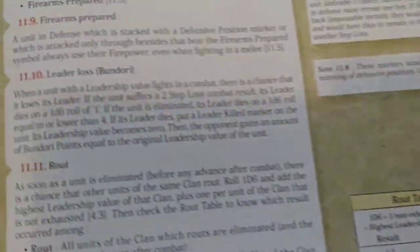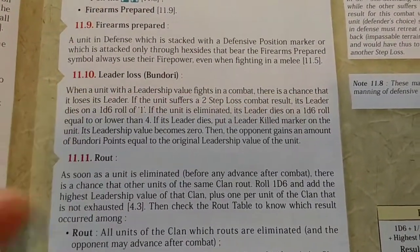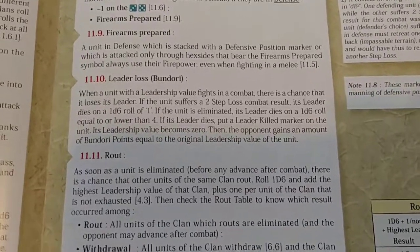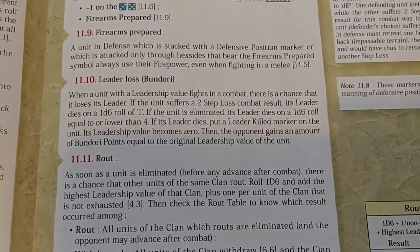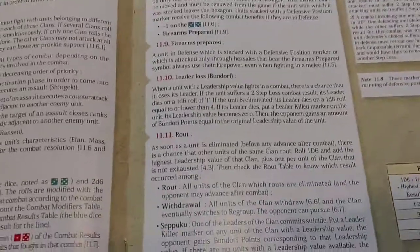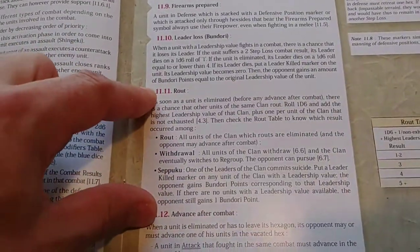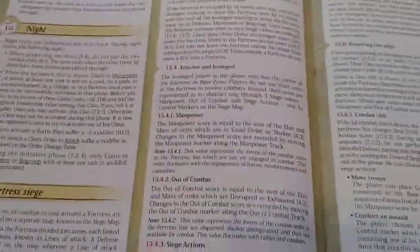There are also modifiers from battle plans. For leader loss: if you get two step losses in a combat you roll a die, and on a one there's a leader loss — a leader killed marker is placed on the unit, it loses its leadership value, and the opponent gets a boondori worth a victory point at the end of the game, representing that leader's head as a trophy. If you lose a unit from a clan, the other units in that clan may rout, which you roll for. Then there's advance after combat, which will be shown in more detail in the playthrough.